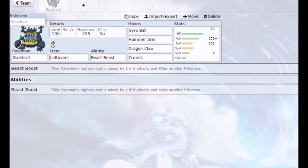Our moves contain Gyro Ball, Hammer Arm, Dragon Claw, and Crunch. We are running Brave nature — plus Attack, minus Speed — because we want to make the best use of Gyro Ball. Our base speed is only 43, so Gyro Ball will hit very hard when we're slow.